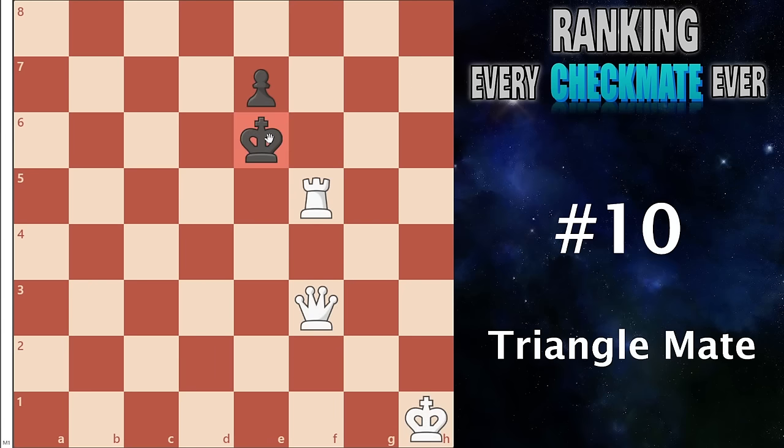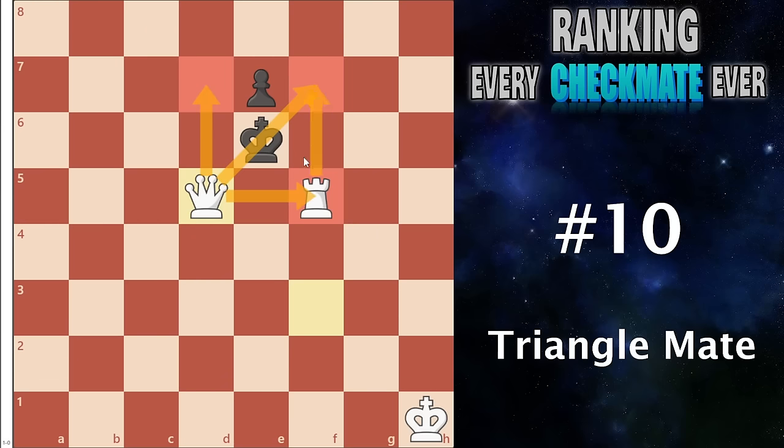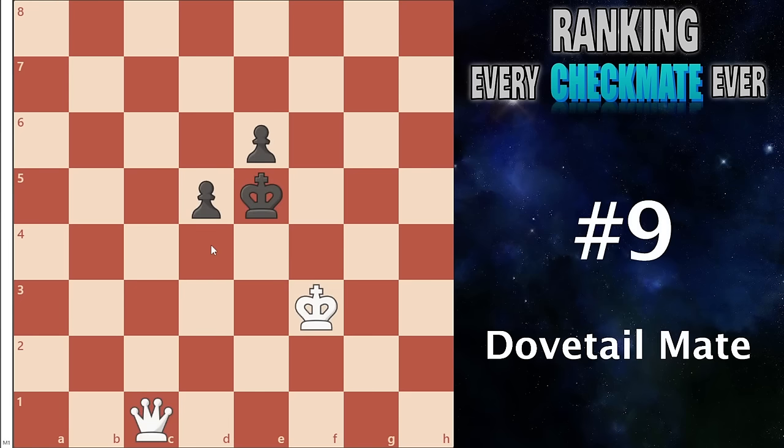Entering the top 10 I have the triangle mate. This occurs when you have an enemy king with one pawn or piece covering a square, and you can play a queen check with the rook as well — covering all of the squares and mating very easily. It's very similar to the railroad checkmate but the idea here is that they cannot move back because it's covered. Very useful, very common.